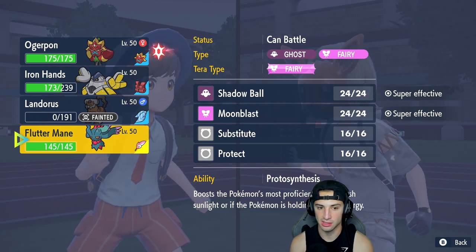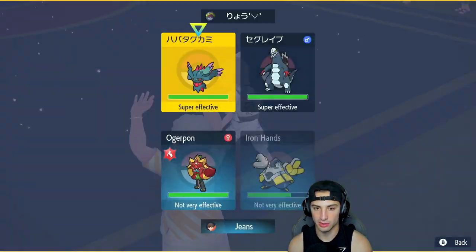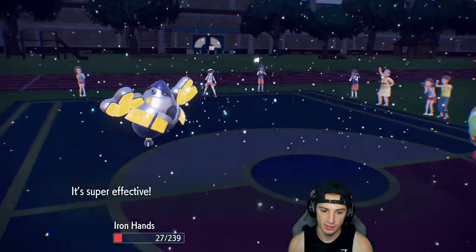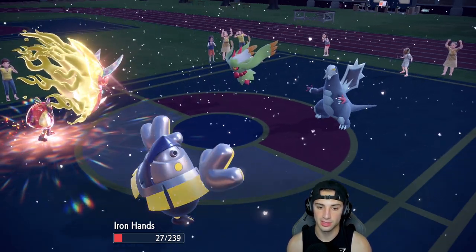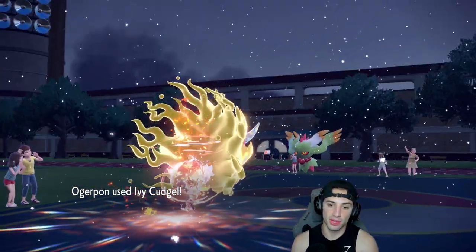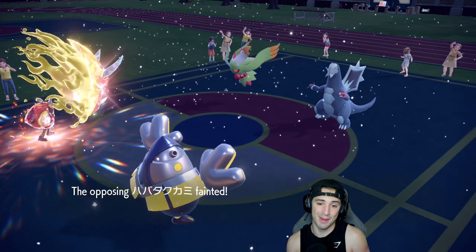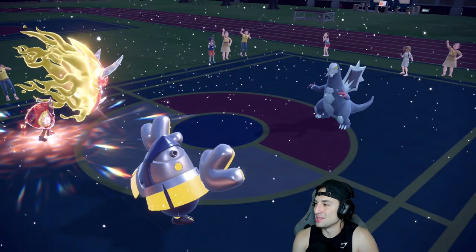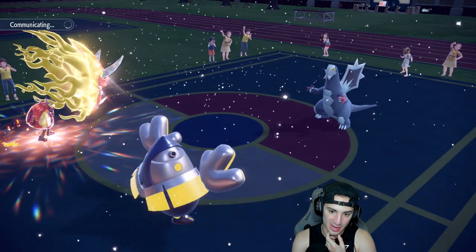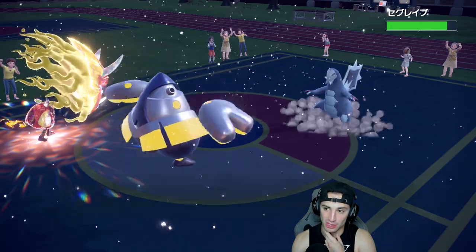It's a neutral turn — everything cancels out. We'll stick with Heavy Slam into the Flutter Mane slot — there's no point not to. I think we'll go Ivy Cudgel as well. I think we double down on Flutter Mane at this point — attack at both sides. In the back end we have our Flutter Mane which should counter Baxcalibur pretty well unless it Terastalizes into a really good typing. He's going to end up Moonblasting me, which I soak with Assault Vest.